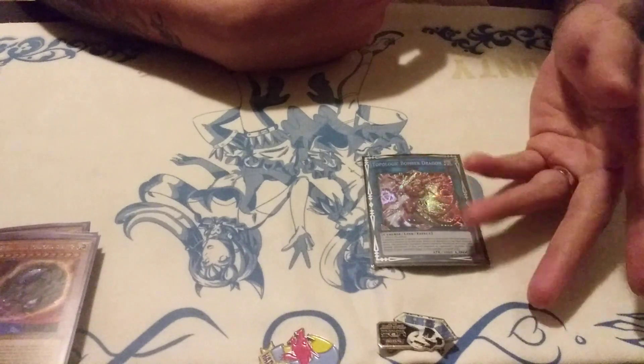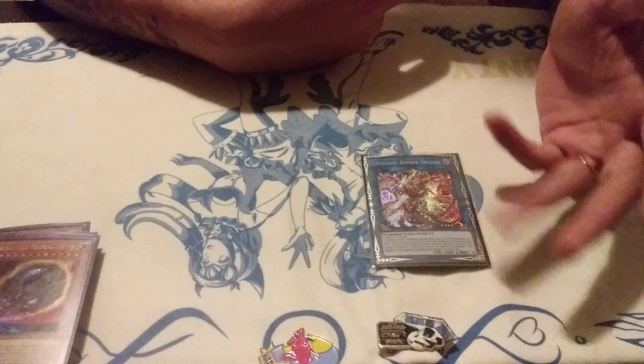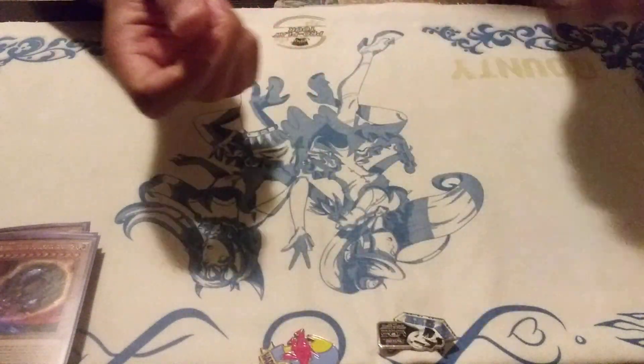The Tri-Gate Wizards are nice — sure it nukes your field, but your fusion monsters float into other stuff anyways. Whenever it's getting on your nerves you just fuse with it into Winda and turn it off. This link is insane — it's too good.